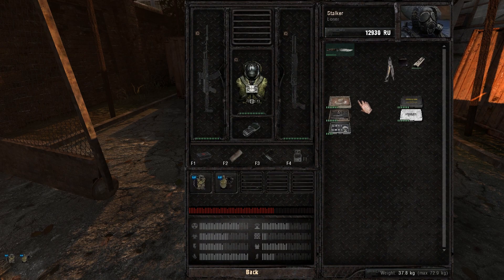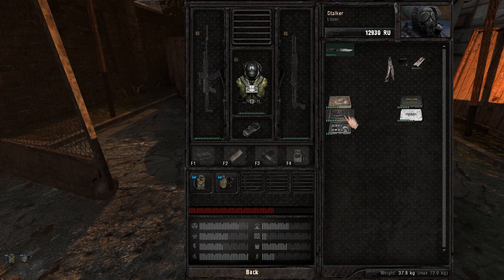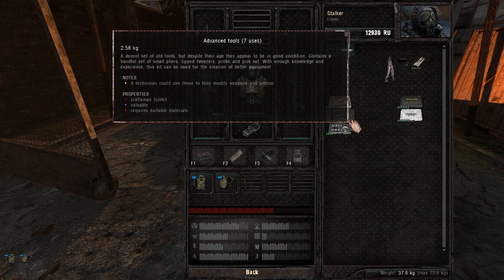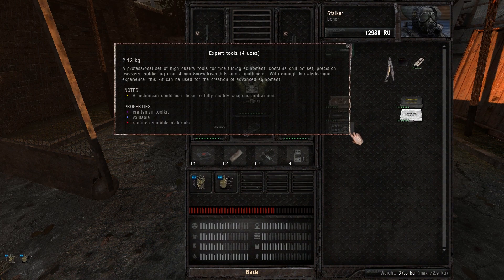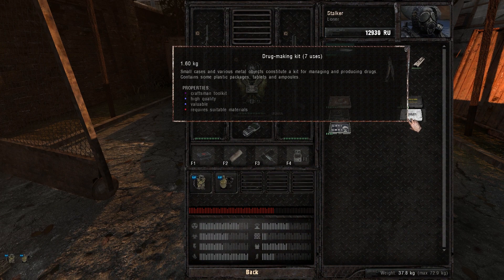You can craft all kinds of items with the toolkit — the advanced toolkit and the expert toolkit being the better ones — and you can craft very good and very expensive items with them. Then you have the gunsmithing tools that let you craft ammo, and the drug making kit that lets you craft medicine.